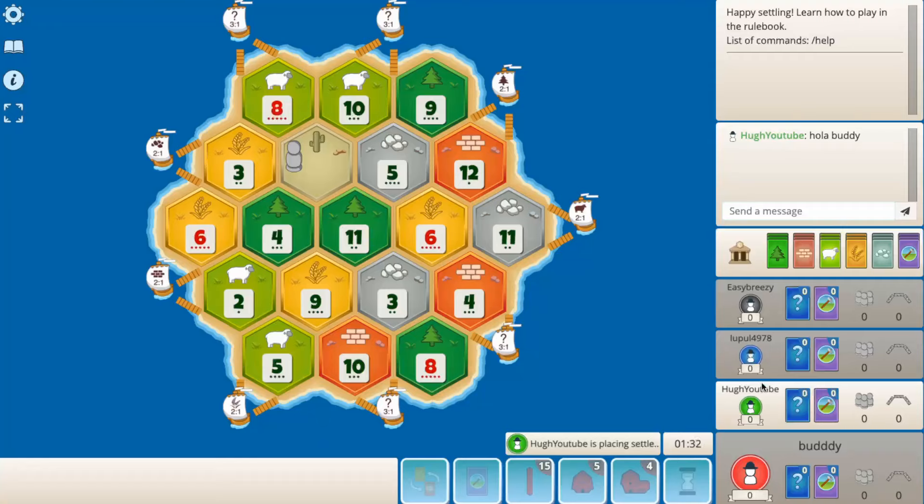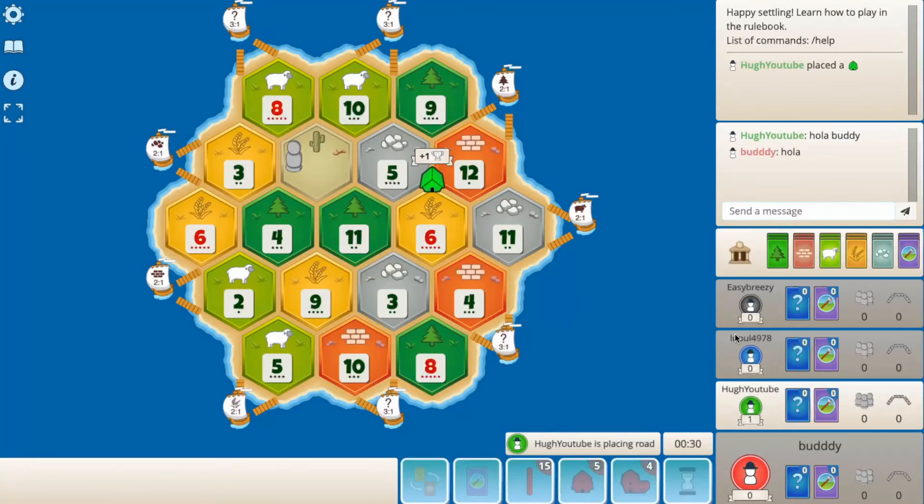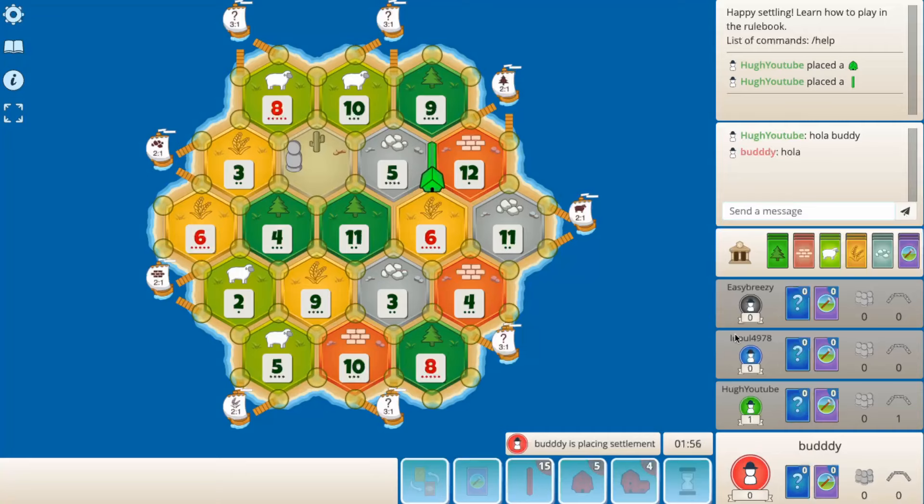Hey everyone, welcome back to the channel. We're up against Hugh on YouTube here — 205 last season, 300 for blue, 500 for black. He goes to the ore on this high wheat board, wheat port down here. Looks decent. The 5-9-10 looks pretty good here unless you want to play a road game — 3-8-4 maybe, not sure what that would pair with though. 6-11 for 8-10 looks pretty decent, 5-9-10 maybe.